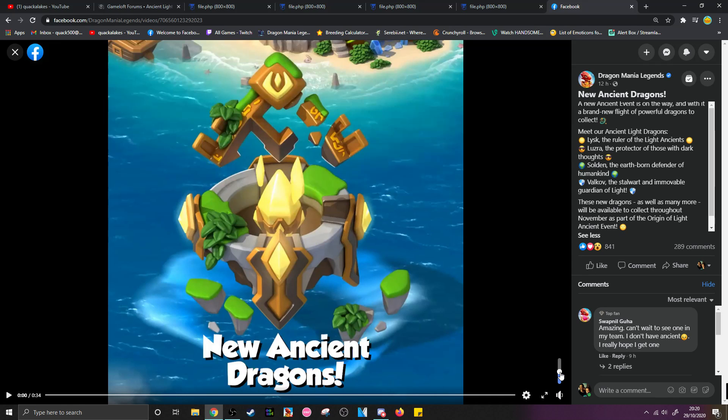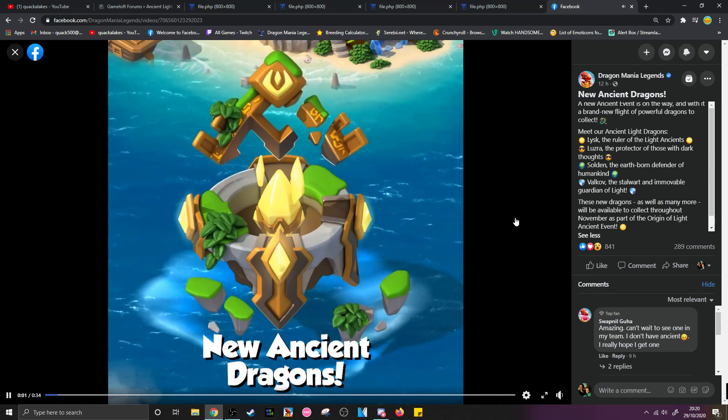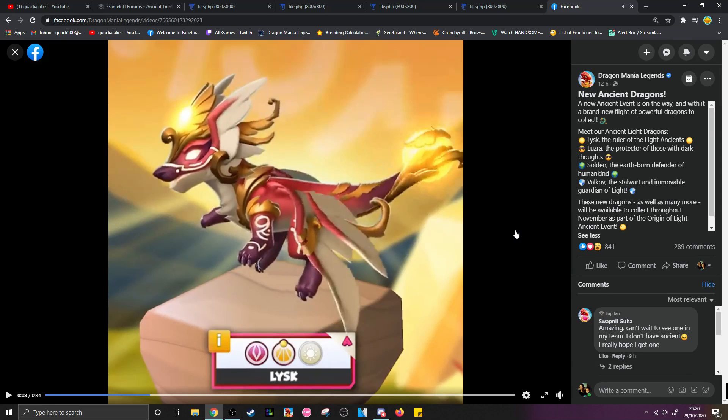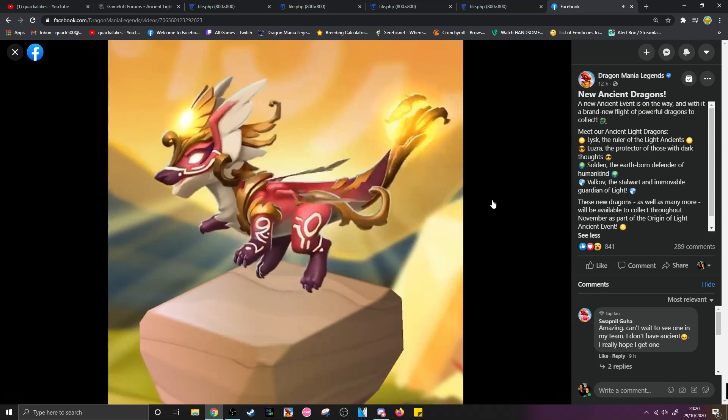They did release a new video of them, so we might as well see them moving. These are the new ancient dragons with a sort of yellowy colour to them. This is Lisk, which is the major reward for this event. We know this because it's an ancient divine and light dragon, and all of the major rewards in these ancient events are ancient divine plus whatever element the event is themed around. So Lisk is going to be the grand reward for everything.